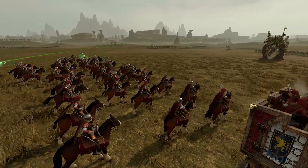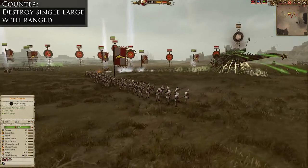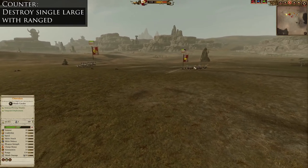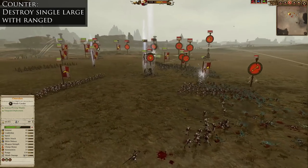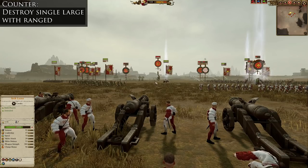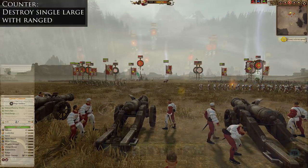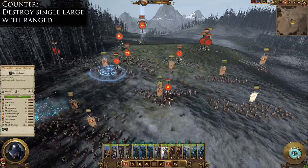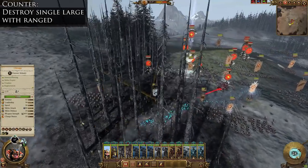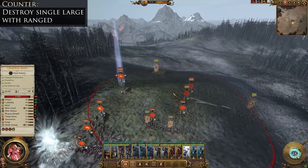If I've said it once, I've said it 12 million times — destroy those single large units with ranged attacks. They're the best choice: the monsters can't escape them, you don't necessarily take any damage while shooting them, and if you've got armor-piercing or anti-large missiles, even better. Of course, monsters can dodge missiles by simply running out of range, but that usually means they'll be out of the fight, which is good for us. Artillery is great for this — a cannon can focus a single monster down wonderfully. Be sure to bring enough stuff to protect your missiles and artillery, space them out, and don't put them too close together. Also note that monsters are the best target for missiles because a lot of the other stuff — Saurus Warriors, Skinks, lords — comes with shields, wasting some missile shots. Maximize the use of your ammo.